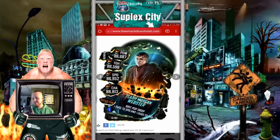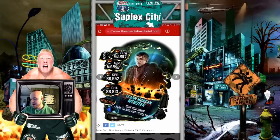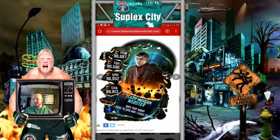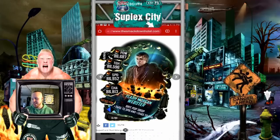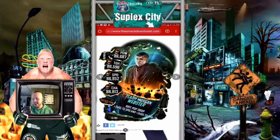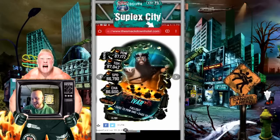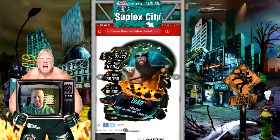Up next we got Flash Morgan Webster. First impression — I'm like, who is this guy? He looks very nerdy. Sorry if you're a fan of him; I don't really follow NXT UK too much. First impression, he looks like a typical high school nerd with a fancy jacket on. Moving along, we got Ivar — very cool. I like how he's biting his teeth there, that's a very sweet looking image. And up next, even though he doesn't have the face paint on in this image, we got Jeff Hardy.